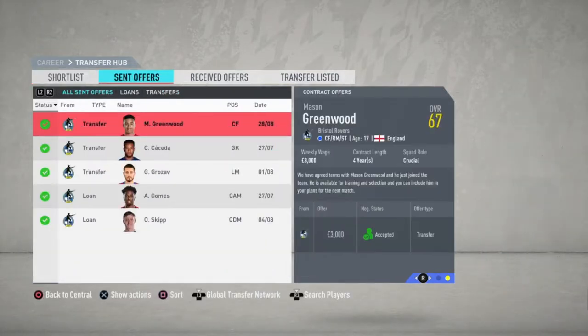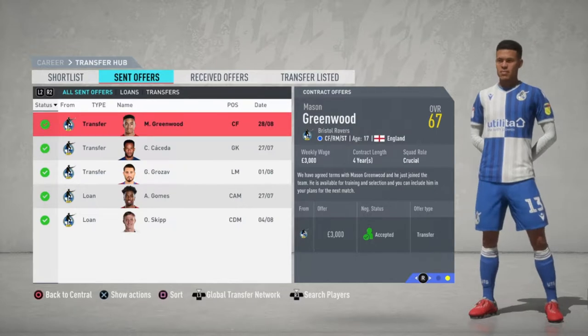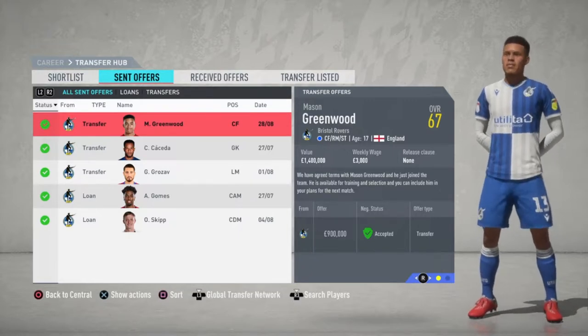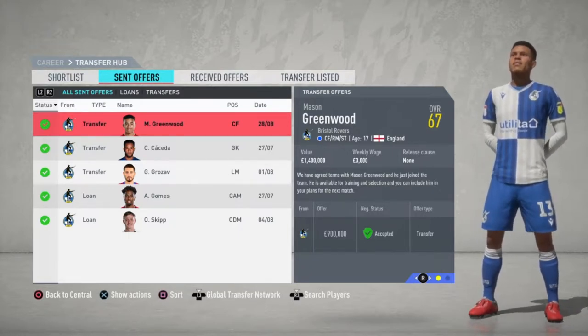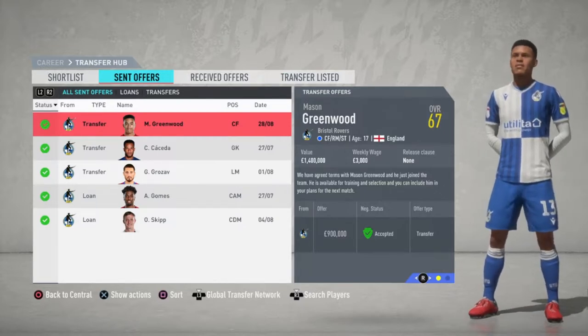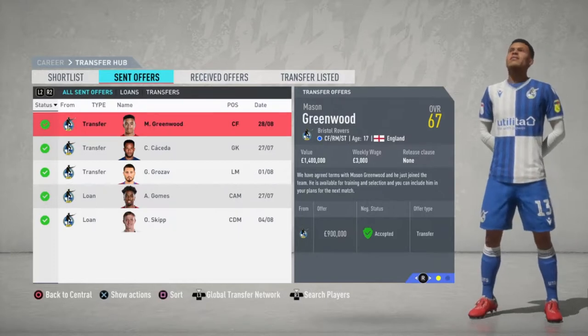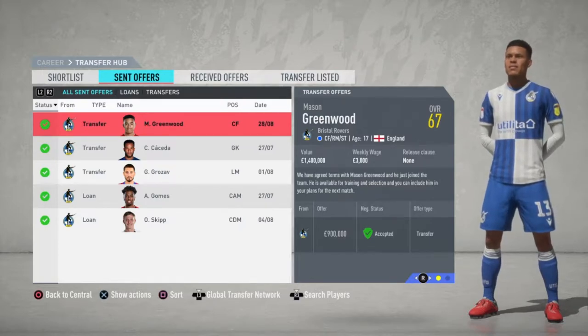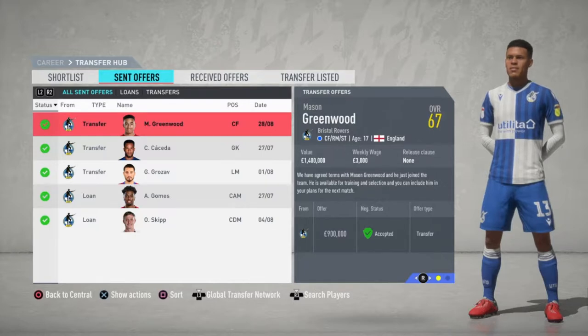You can see here I have already signed a few players. I have some loanees that I wasn't able to agree terms with. I got Angel Gomez from Man United as well, and Skip from Tottenham. I signed a couple of free agents after scouting them. One of the great things about actually transferring a player as opposed to loaning them in is the immediate equity you have. I got Greenwood for $900,000 and he's worth $1.4 million. So if I get an offer for him in six months or the following year, I'm immediately starting to make money — which for a small club, $500,000 to $600,000, even a million, is a huge sum of money.